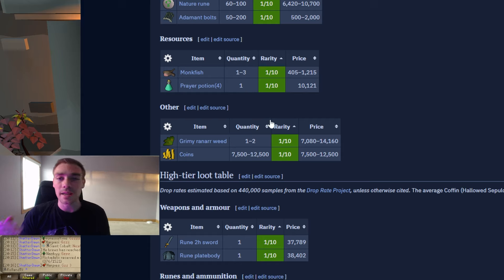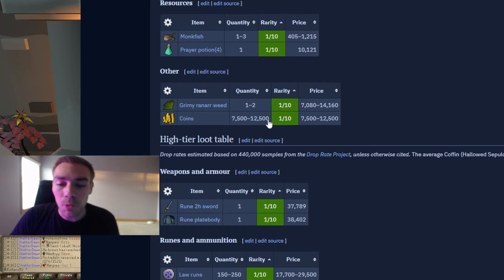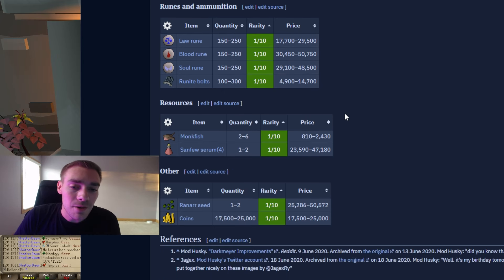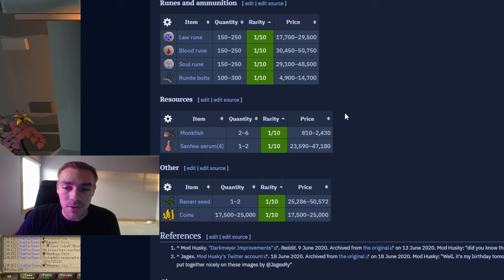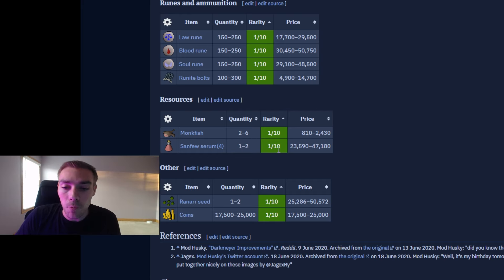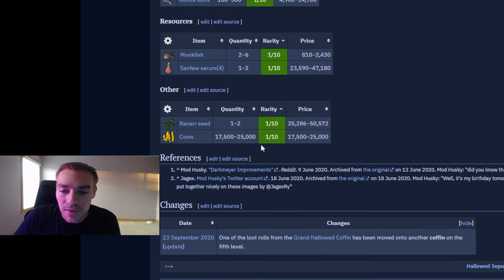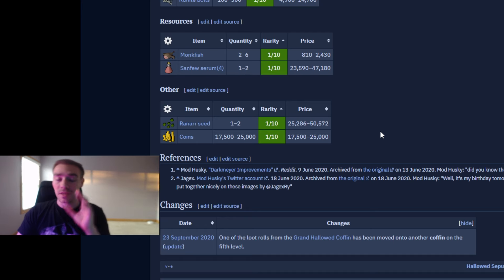You can already see the giant jump from mid tier versus low tier loot. But at high tier — 28.5k — you have a great chance to get a rune 2H and a rune plate body, and those stack up a ridiculous amount. As far as runes go: law runes, blood runes, soul runes — 150 to 250 each. It's really good for runes. Runeite bolts, 100 to 300. Monkfish 2 to 6, which is kind of annoying because you don't need food during this. And Saradomin brews dose 4 — 1 to 2. Ranarr seeds 1 to 2 and raw GP 17.5k to 25k. The high tier loot is just nuts.